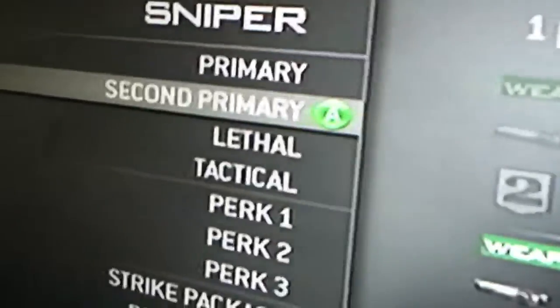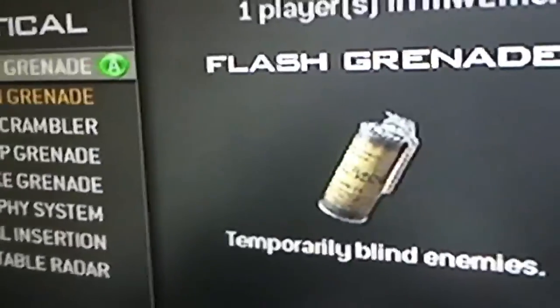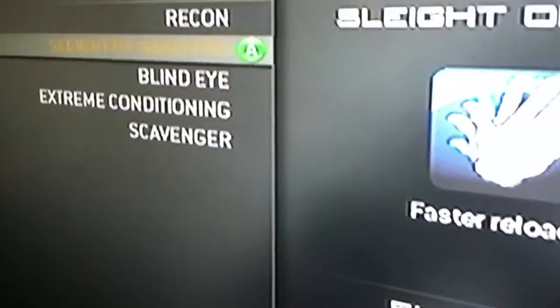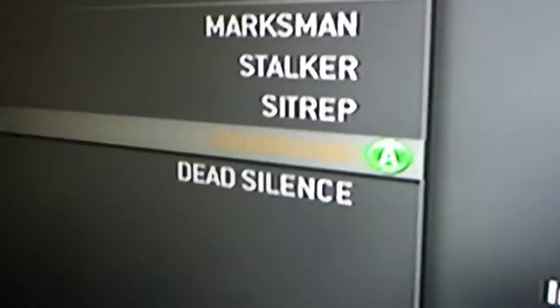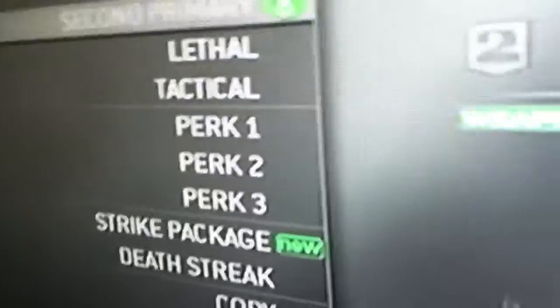Now I'm going to show you the perks if you want to do really well. I really prefer Claymore Bettys for equipment. For perk one, you definitely want Sleight of Hand. Then perk two, definitely Overkill — that's how I got my secondary weapon. You can do any class setup really, but I personally prefer Steady Aim for perk three. That's basically it.